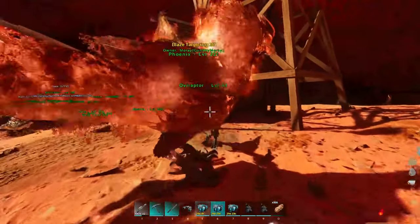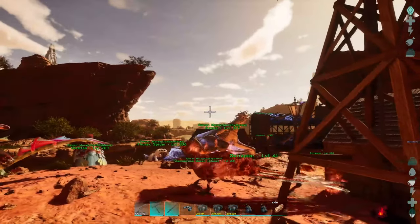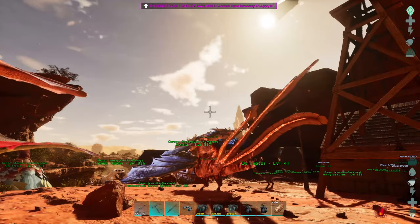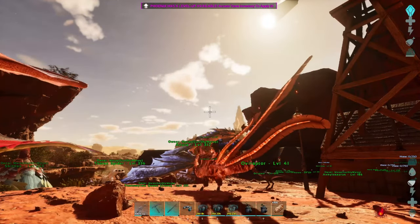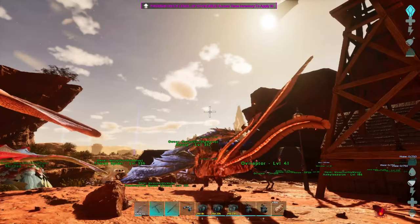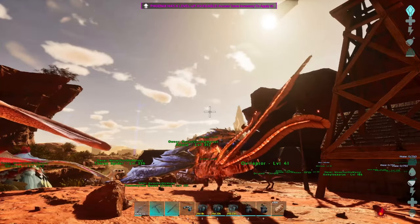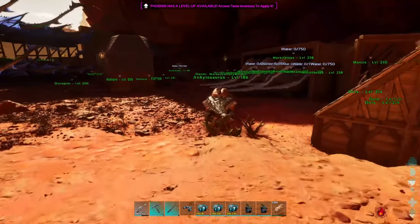The mod I'm using here that breeds them says that they drop eggs that should be about the equivalent of an Argentavis. That's also good for farming. If I'm getting phoenix eggs on the ground, I'm gonna try and see what kind of kibble they make. I'm actually gonna do that with the thorax spiders too — they were dropping unfertilized eggs, so I might see if I can use them for my kibble farm.